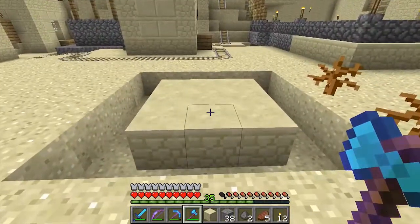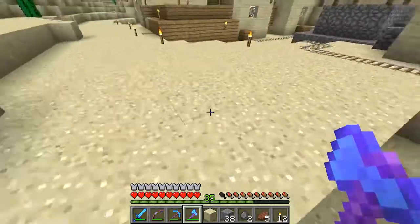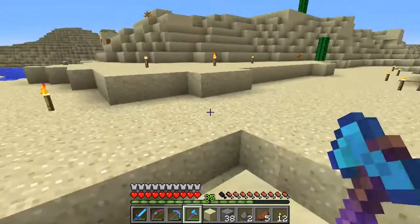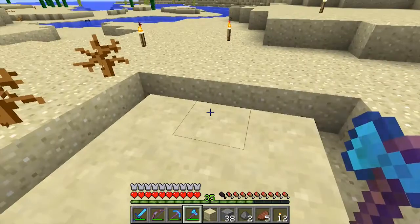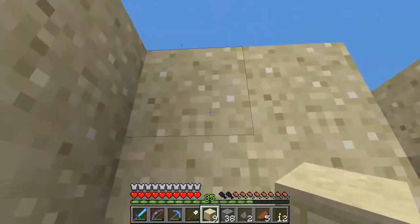It's very handy to make a three by three area for your little villager to stand in. Then you want to dig a trench — five by five will suffice. Then we come down and dig down three: one, two, three.